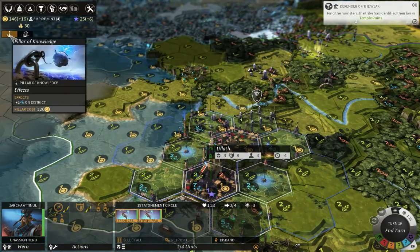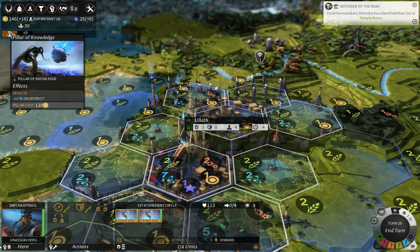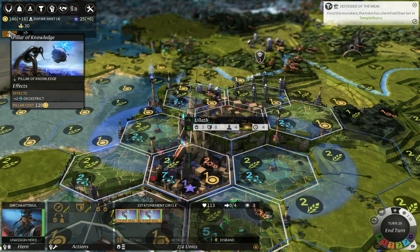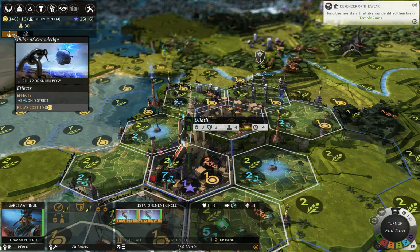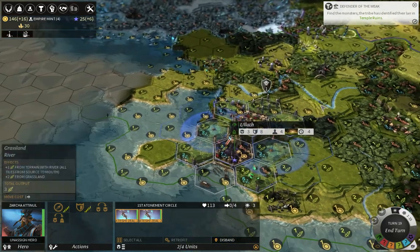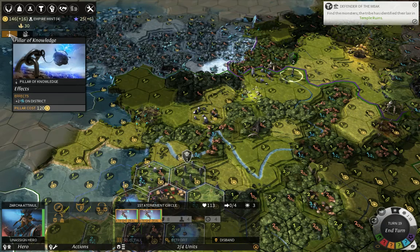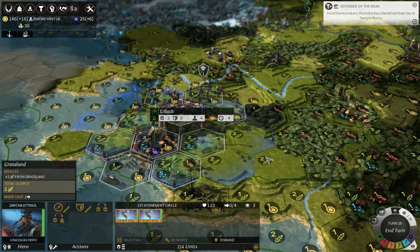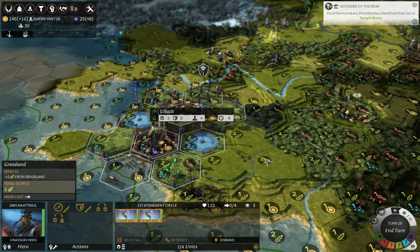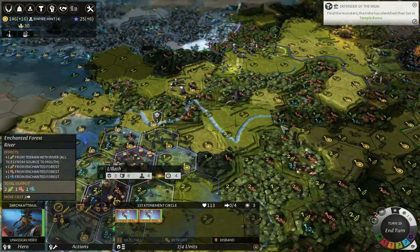I could drop down another pillar of knowledge for even more science, however the two most efficient spots are already taken. It would cost me 120 dust to get another pillar of knowledge, so it's a far better idea to wait for those tens and then have enough dust to place a bunch of new pillars of knowledge. In early game you want one or two, mid game you want two or three, and late game there's no limit practically speaking. You want to maintain this nice efficient count rather than overpaying.